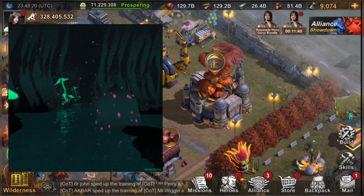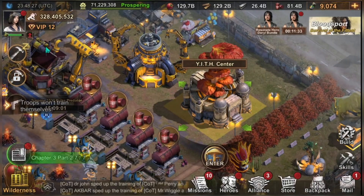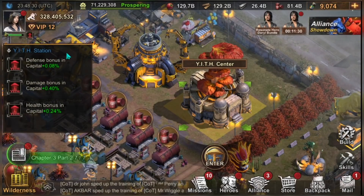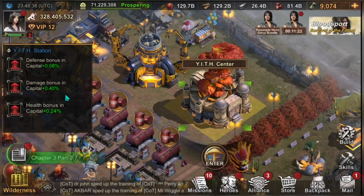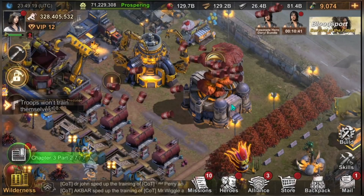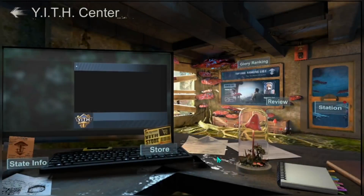For this video I'm going to give you tips on how to maximize your Yeth Station. As you can see here we have the Yeth Center, and on the top you can see the buffs that you get by doing some research or upgrading the machines inside your Yeth Center — such as defense bonus, capital damage bonus, and health bonus in capital.